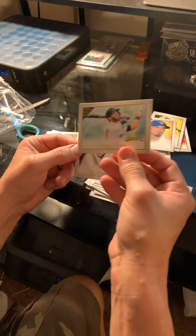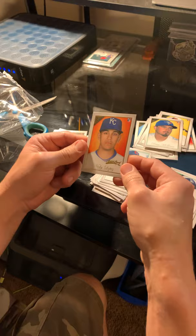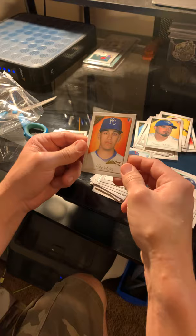Cole Tucker, Dustin Pedroia — I don't know why they're still making his cards. Will Smith rookie card artist proof, which is probably only like a dollar, and Nikki Lopez rookie card artist proof. And that is it — later.